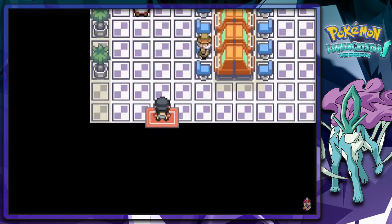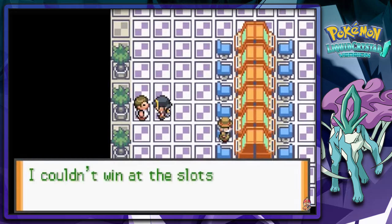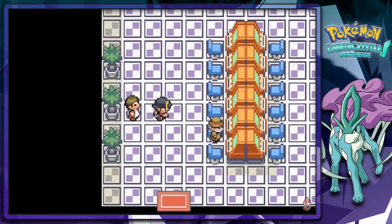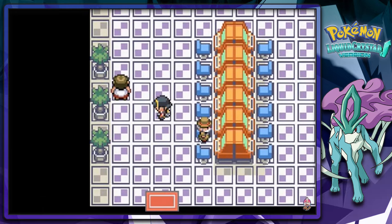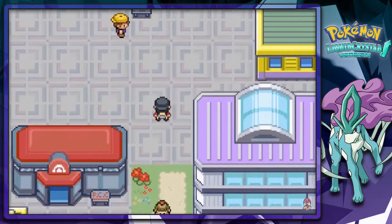Let's see what this is all about. He tossed his coins in the underground path, so we can't be going in here right now since we don't have a coin case. Let's see — I'm going to have to assume that we're going to be going right here to the bike shop now.